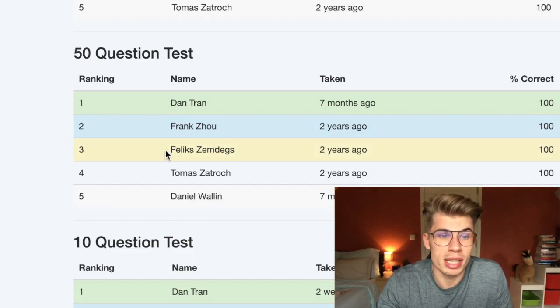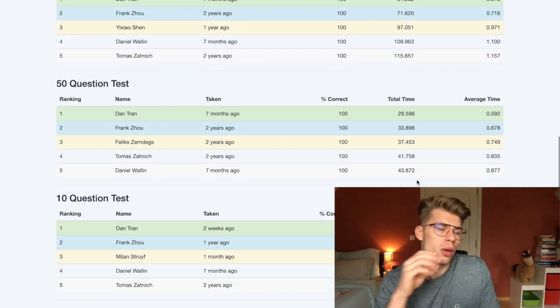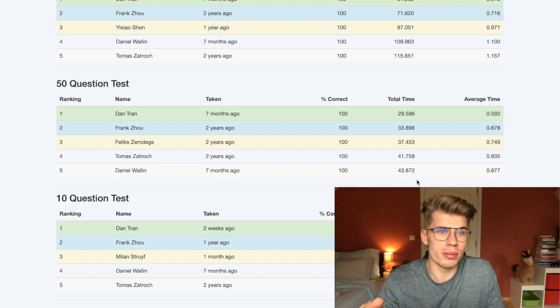Then I was just browsing on the leaderboard and I saw this — 50 questions, Felix Zemdegs, number three, with 37 seconds. And I was like, yo, if I can do what I did five times in a row, I should be able to beat him in the 50 questions. That's my goal for now — I'm going to beat Felix on his own site. Let's do this!